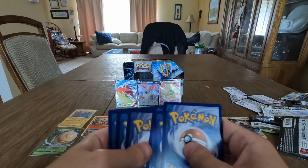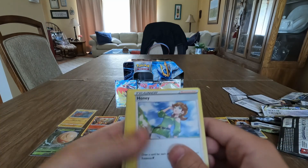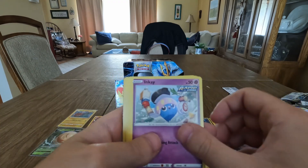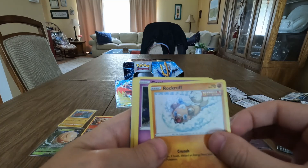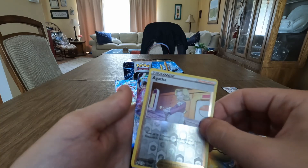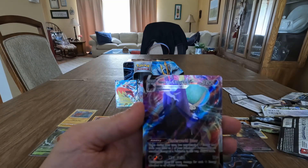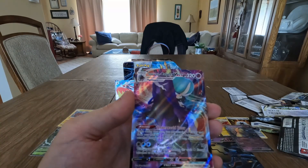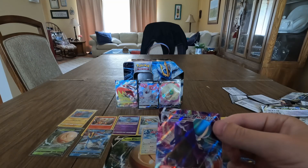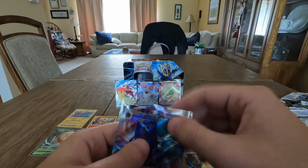Chilling Reign pack — one, two, three, four. Leaf energy. Got Honey, Avery, Larvesta, Inkay, Rockruff, Gastly, Lapras, Agatha reverse holo — and Calyrex VMAX! What a beautiful card — the Shadow Rider version. Wow, that is a beautiful card going directly into a sleeve. That's a great pull from this Chilling Reign pack — a great start to the tin!